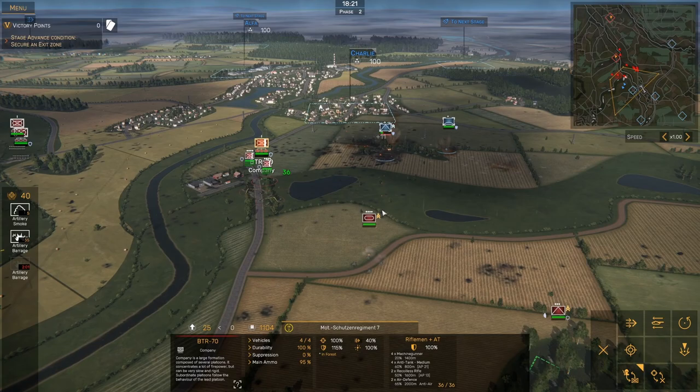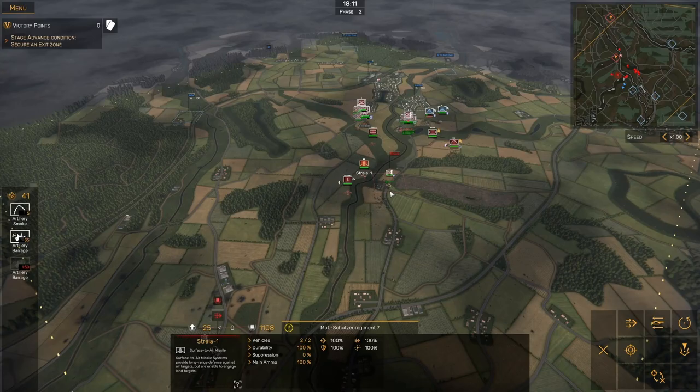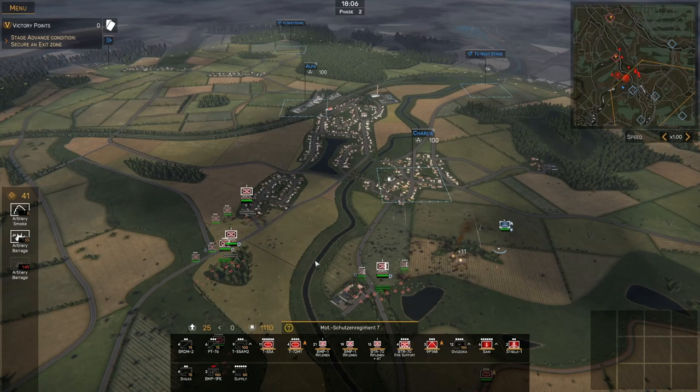Let's dismount here, get our infantry on foot so we can start to land some shots against them. Get these T-55s moving up, keep our Strelas close. I am a little worried about a counterattack — I'm leaving my flanks wide open here.